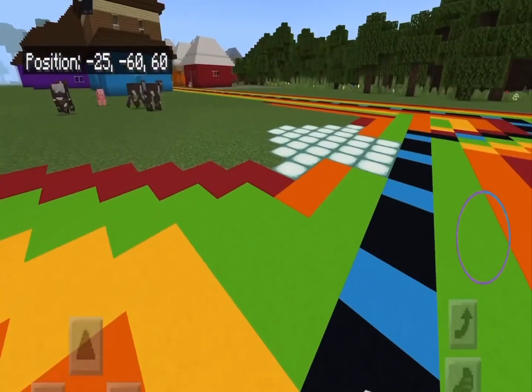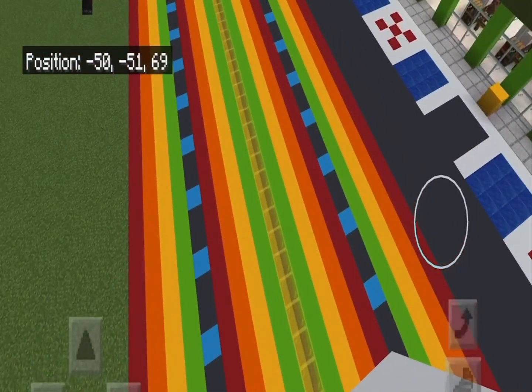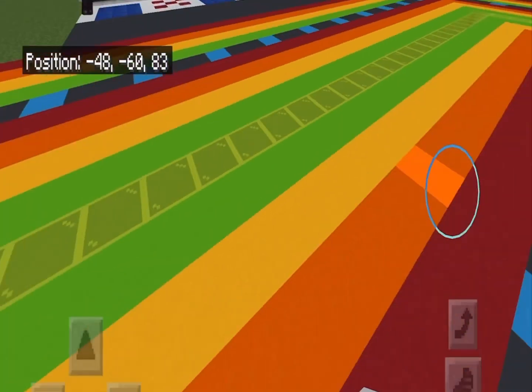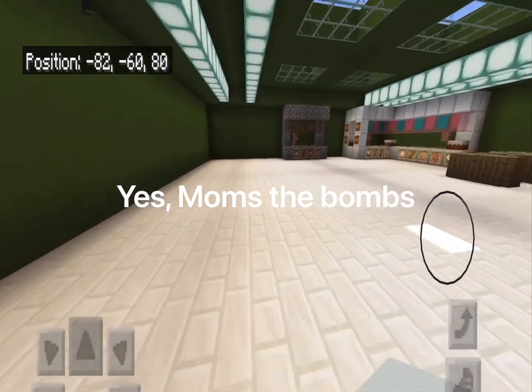This is going to be a whole city at one point — it's going to be very exciting. And this is the main road. Solid line, because obviously you can't cross. I should put some fences and barriers. And then this is the shop that Moms the Bombs built.